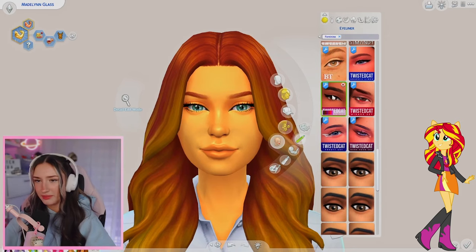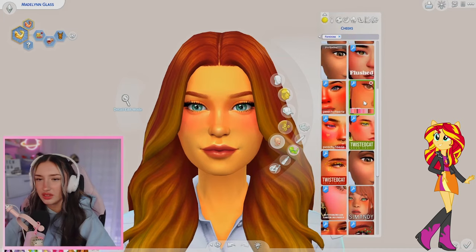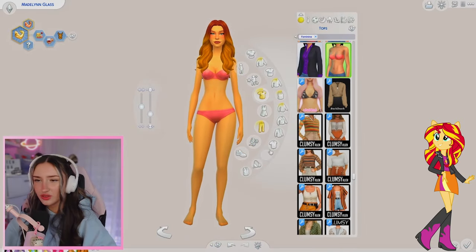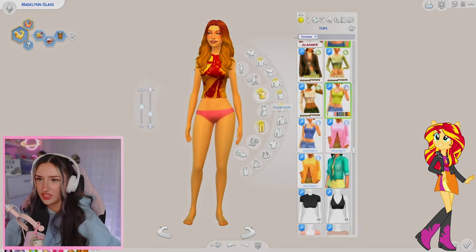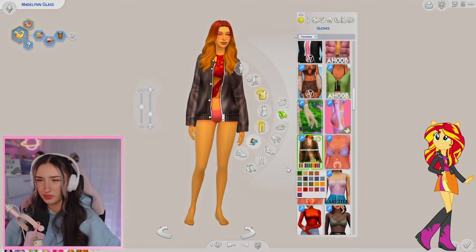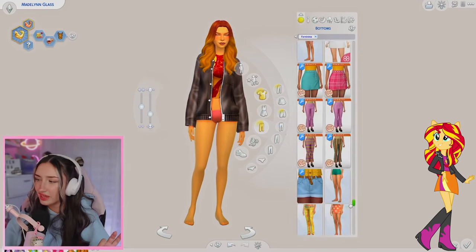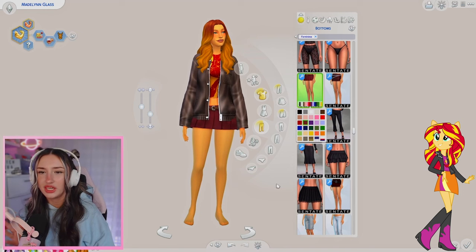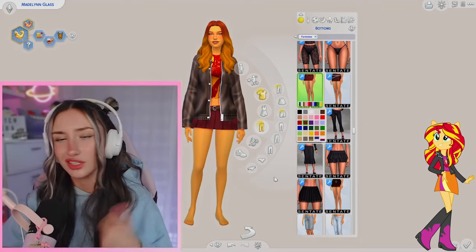Definitely going to give her some dark makeup. Maybe some lipstick. Let's try some blush - actually that looks great. Moving on to the fit. Sunset Shimmer has like a little punk rock look going on, which I'm obsessed with, so definitely going to go hard on this outfit. This shirt is exactly what I'm looking for. I want a leather jacket - I think I'm going to go for this dark brown color. Her skirt that she's wearing is like a magenta. I have an idea for the skirt - I think I'm going to go with this skirt. It's definitely not magenta but it's like a maroon, so I feel like it's a compromise. It looks good with the shirt.